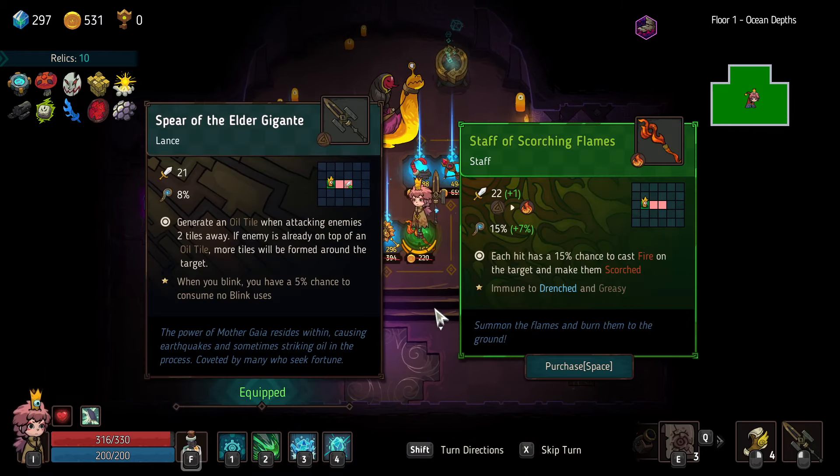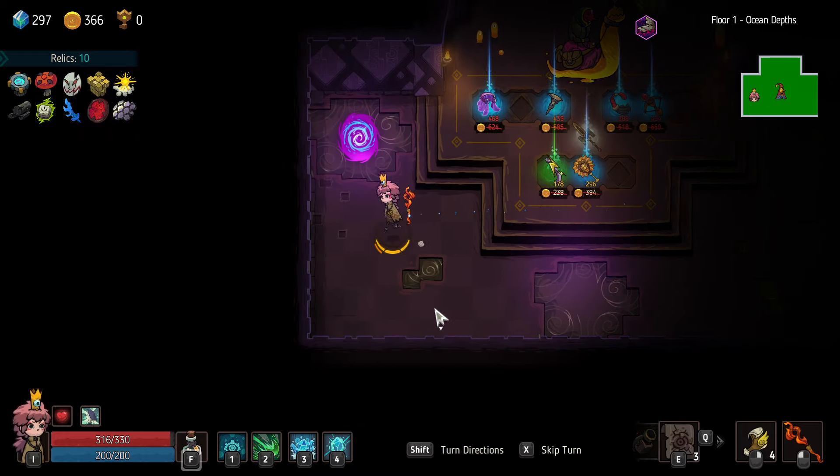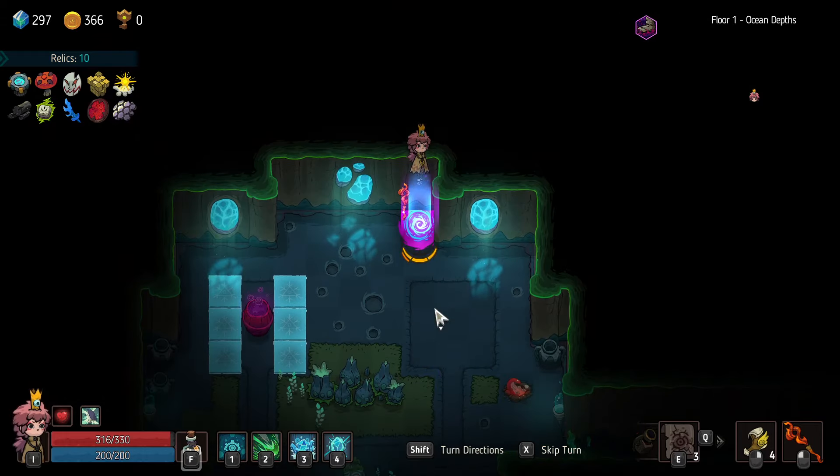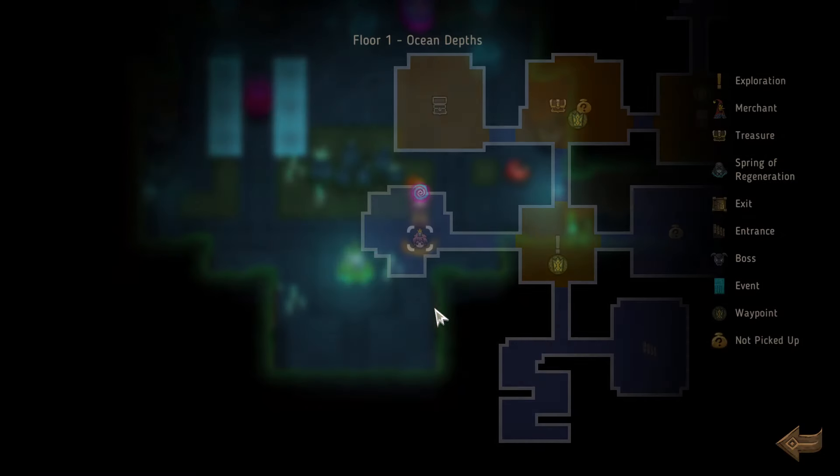I can do the staff, which is more damage on both. 15% chance to cast fire on the target and make them scorched. Makes me immune to drenched and greasy. Yeah, that makes it so I can't afford the other one — okay, that's fine.